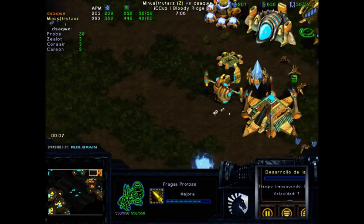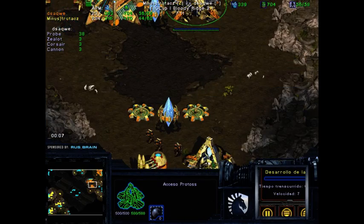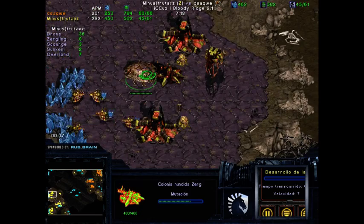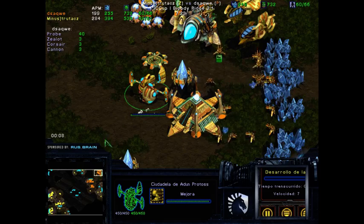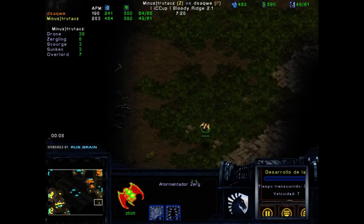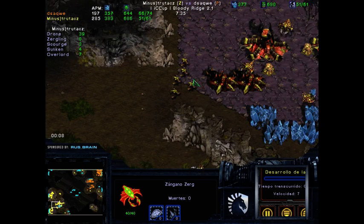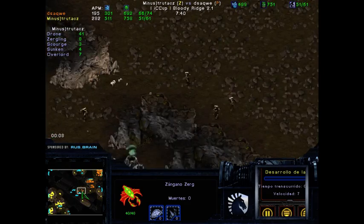Two gateways is still not that much, so it's interesting that trutacz opts for static defense instead of going for more mobile units like Fused Zerglings. Maybe just to make sure larvae are constantly being produced. On the flip side, where are those drones going for trutacz? They're blocked by the Zerglings, and unfortunately trutacz doesn't seem to realize this.